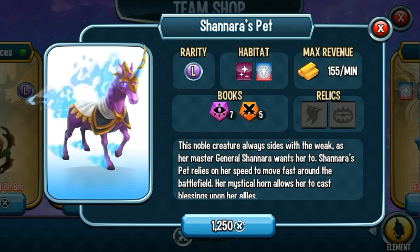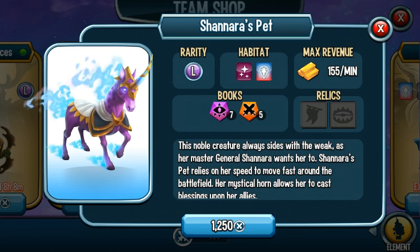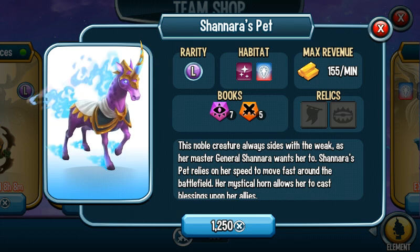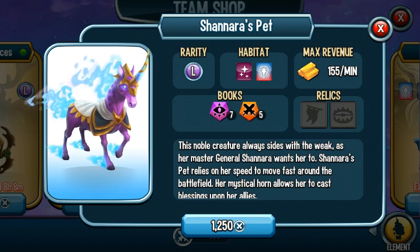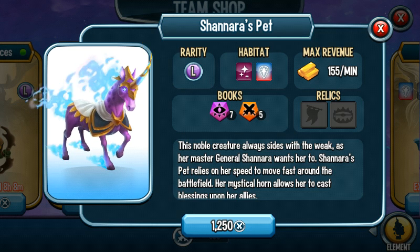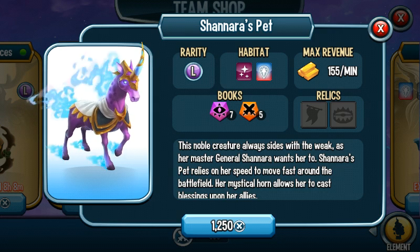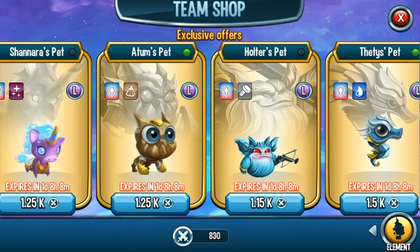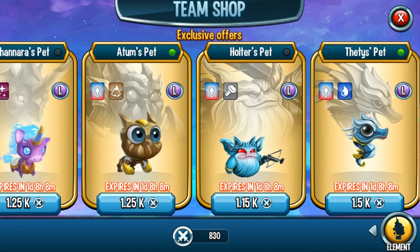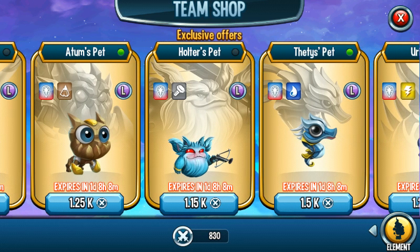Chenera's Pet is about the same level as Alice's Bodyguard — if you want it for your collection go ahead, but otherwise I wouldn't recommend it. After talking about Chenera's Pet and General Axess, rather than going through every monster one by one, I'll just give quick verdicts. Aton's Pet is okay — not the best, most likely an attacker. Holter's Pet: a lot of people didn't like it. Saintai's Pet is a really good attacker — purchase her if you want to.